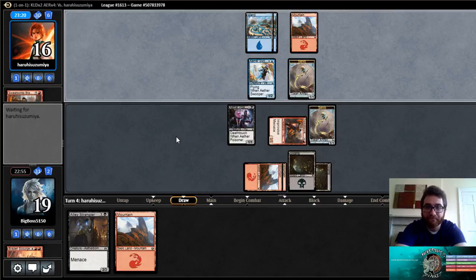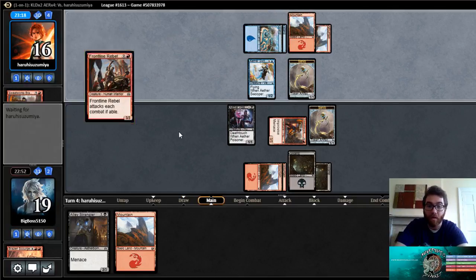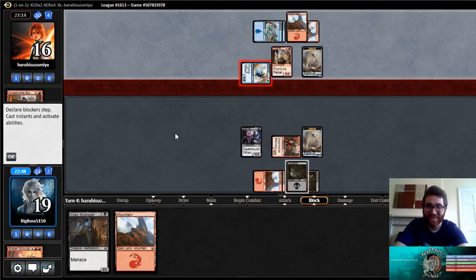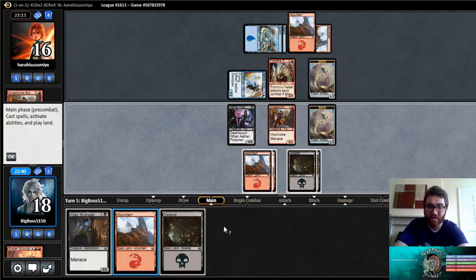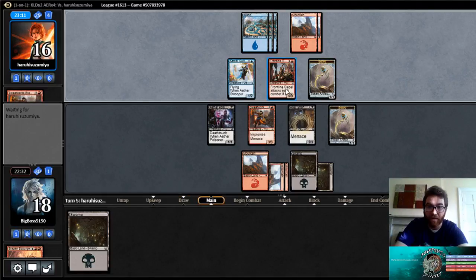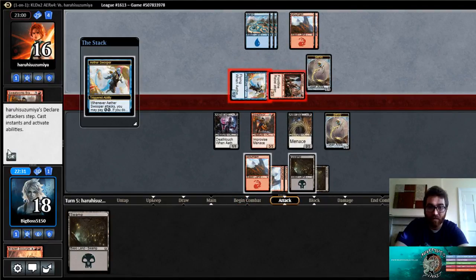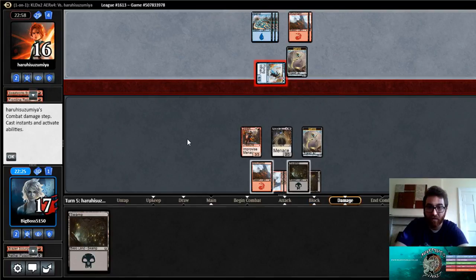Let's see if he hits his land drop this turn. I'm kind of okay with that — seems like a good thing to trade off: a 1/1 death toucher. I have sort of a three mana do-nothing for my opponent. It does prevent me from attacking this turn but that's okay. We can just develop our board — that's perfectly fine. Yeah, this guy looks really bad in the face of these mana creatures.